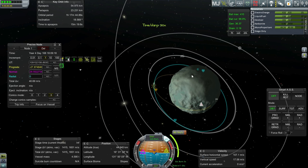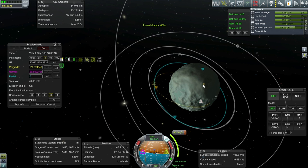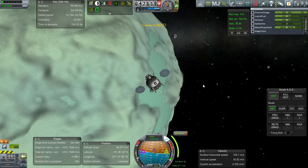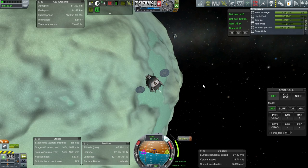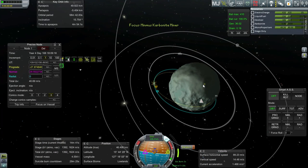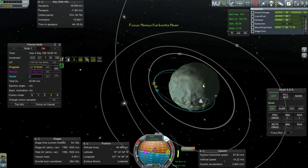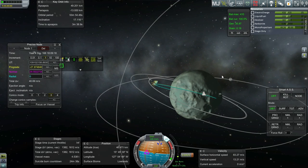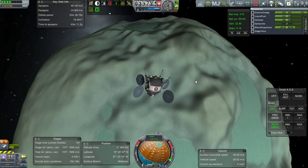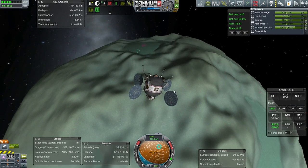Our Moon base and Minmus base will work together with all sorts of transfers going between them — it'll be very dynamic. It won't be the most efficient thing; the most efficient would be having everything on Minmus, but that's sort of boring. The Moon is fun and exciting. Landing with precision on Minmus doesn't give you the same sense of accomplishment as landing on the Moon.